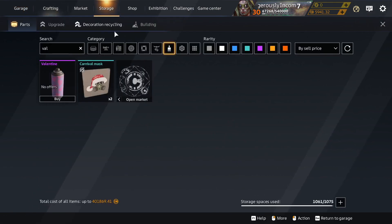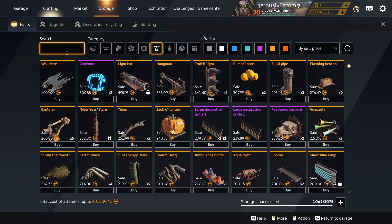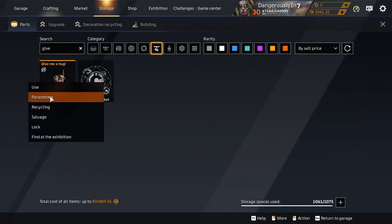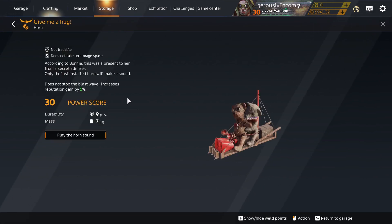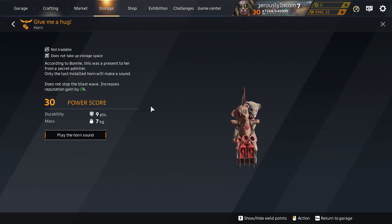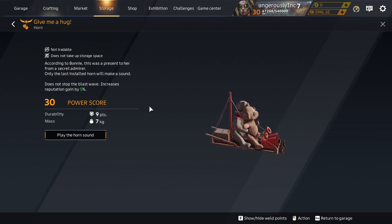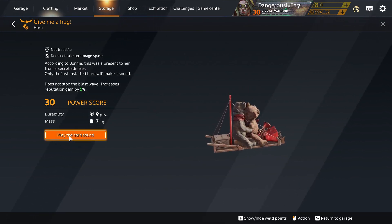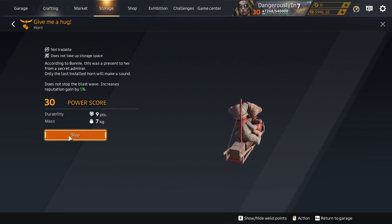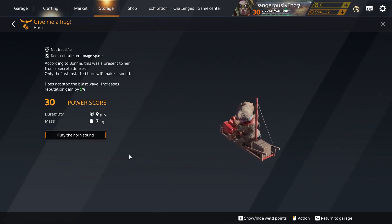I've got one though — I didn't buy it out of the pack. Give Me a Hug horn — I got it from some season or special or something, because I didn't buy it. I might have bought it for coin in the shop, but I certainly didn't spend real money. Let's have a listen. How can you say no to having that horn?